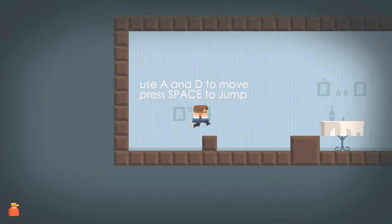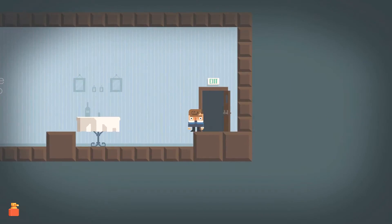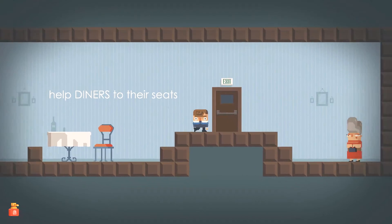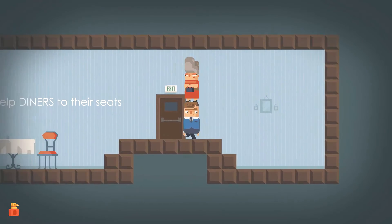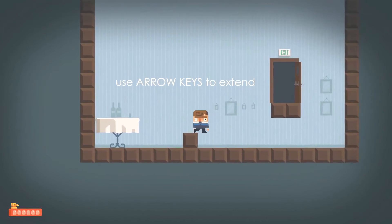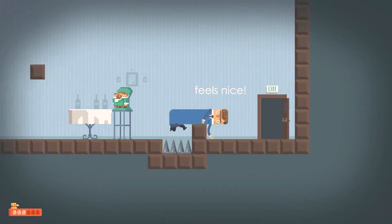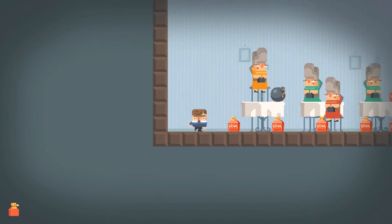In The Maitre D', you play as a maitre d' working in a snooty French restaurant. It's your job to bring each diner to their seat, and to do so, you must stretch. Stretch over walls and spikes, through tunnels, and under tables.